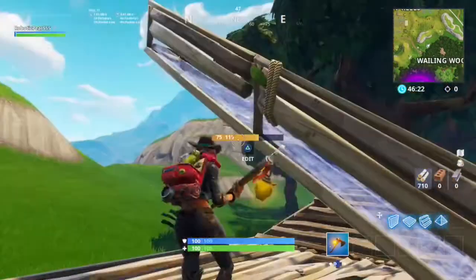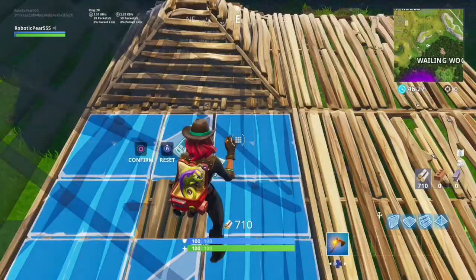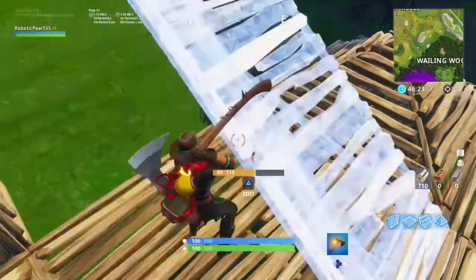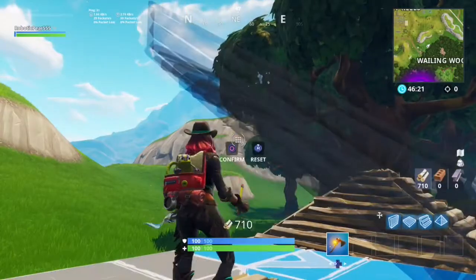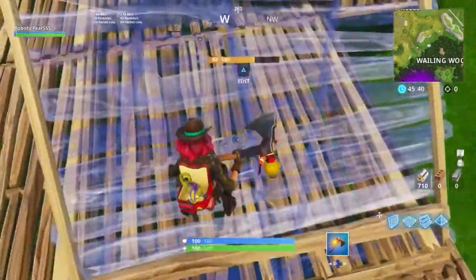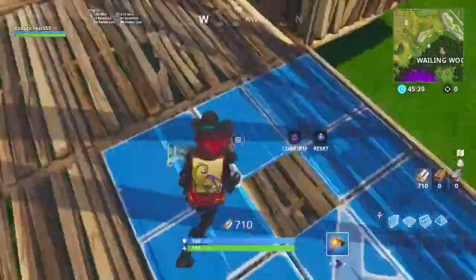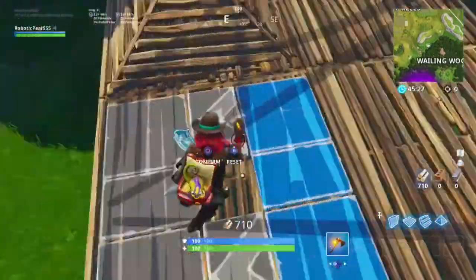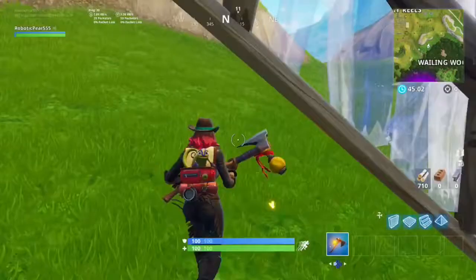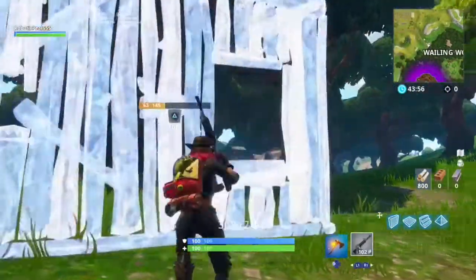Stairs are probably the hardest thing to edit, but it's pretty easy if you keep this one concept in mind. First, work out whether you want a half stair or a full stair. If you want a half stair, hold your crosshairs down in the corner that you want the base of the stairs to be and drag it in the direction you want the stairs to go up in. For full stairs, the same applies except you have to use the tabs in between the corners. You can drag between the two tabs, but when learning I found it easier to just drag the whole way across.